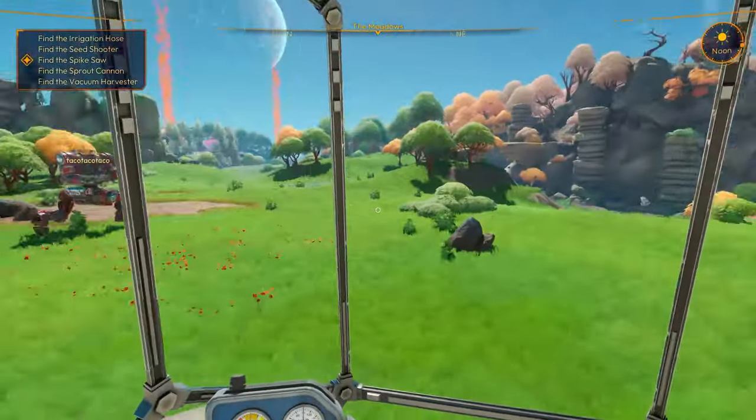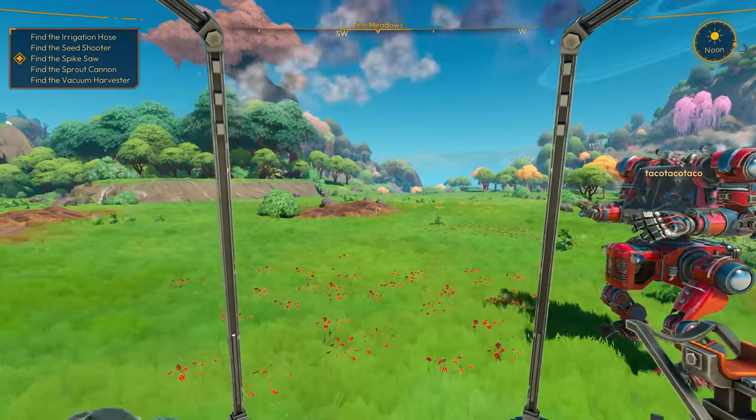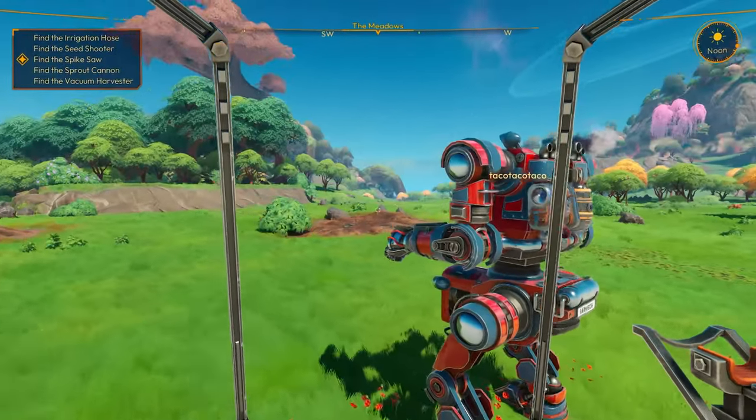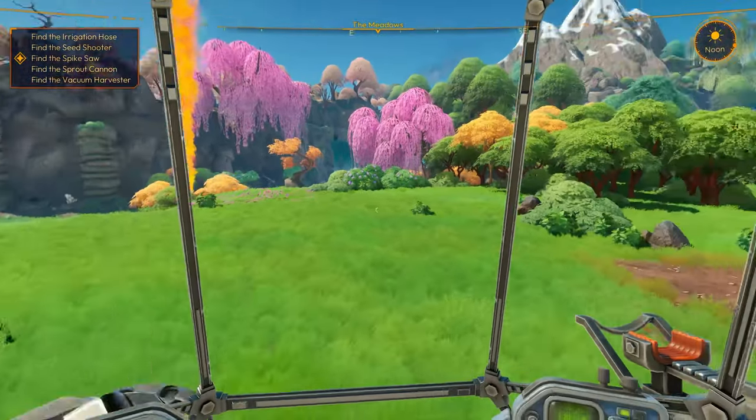So cool! Alright, so we have to find an irrigation hose, seed shooter, spike saw, sprout cannon, and the vacuum harvester. A lot of this was in the demo. You can see all the flares, so that's where we've got to go — looks like we've got one right here.